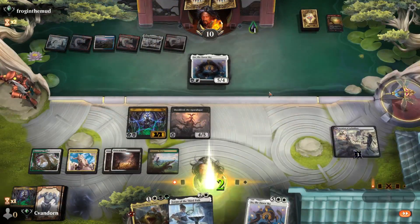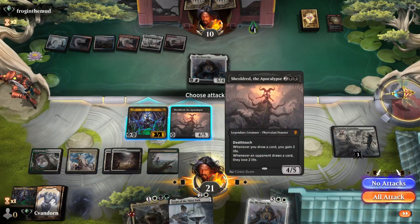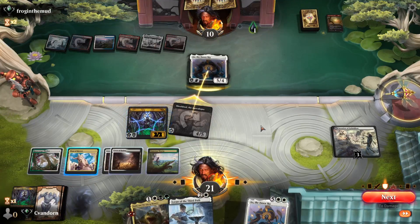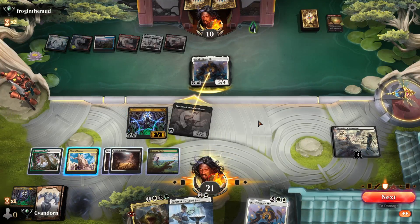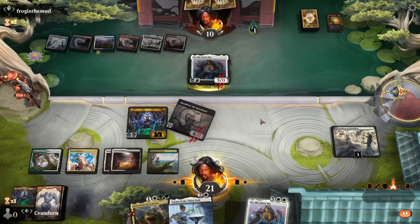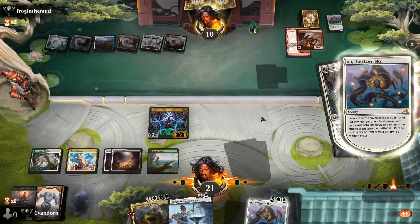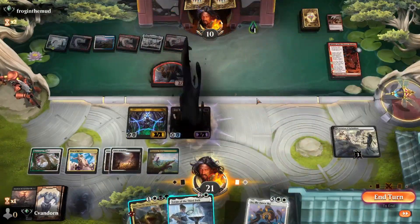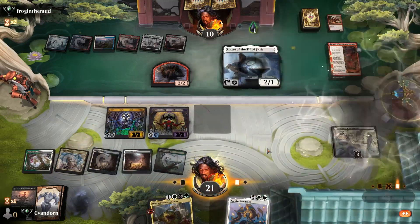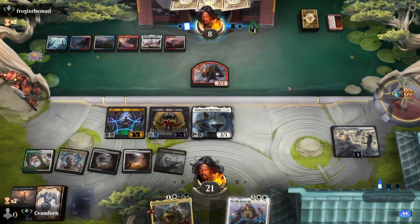They're going to play their own Ao the Dawn Sky. Let's attack in for four. The opponent's going to block, so we get a mini Shale Dread, and then we can play our Gitrog after combat. They get a Devastator and a Fable — well, Loran's pretty good here. Let's blow up the Fable, they lose two from Shelly, and play Atsushi.